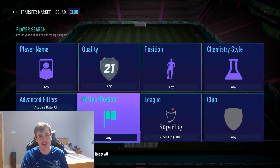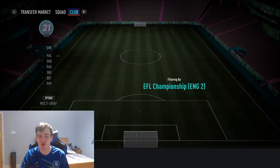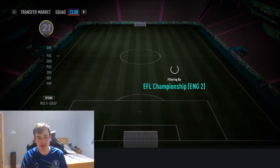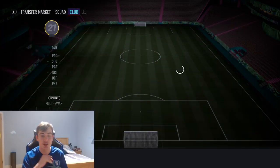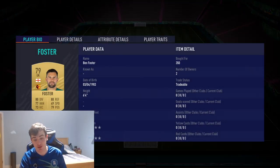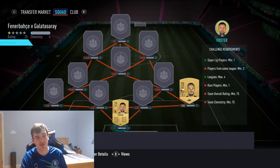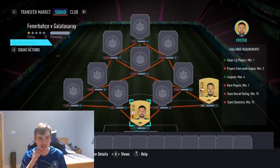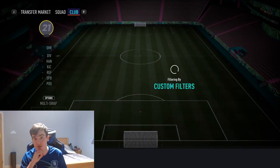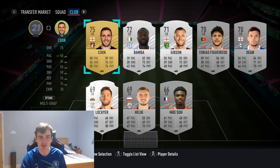The rest of our squad is going to be from a league I use a lot for SBCs, and that is the Championship. We're starting in gold with the same man we used last week - YouTube sensation Ben Foster - and he's just 350 coins. Because he's not in the Premier League, people forget about him. He'd be around 500 in the Premier League, but he's 350 in the Championship, and he's still very good for SBCs.